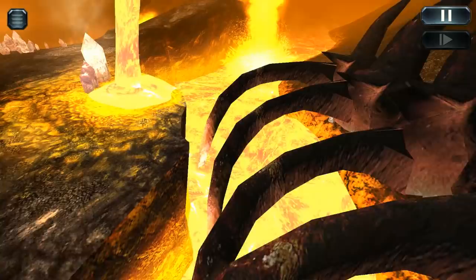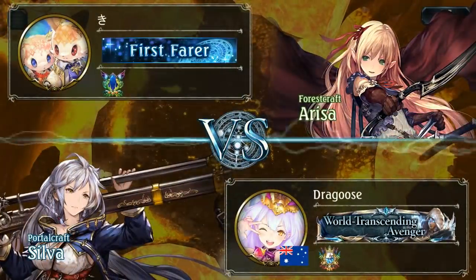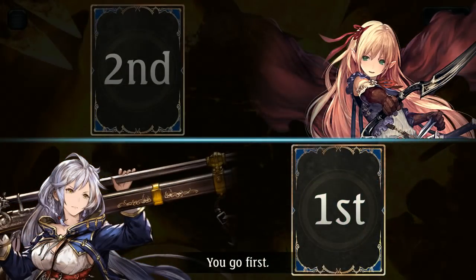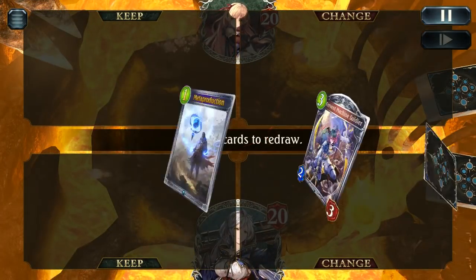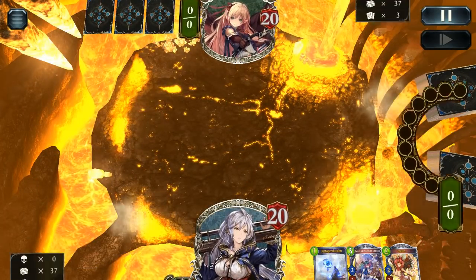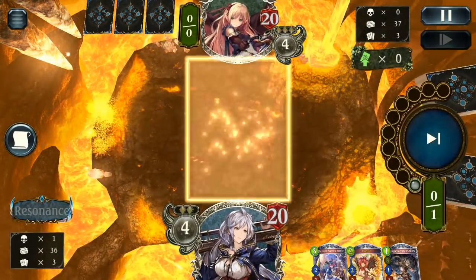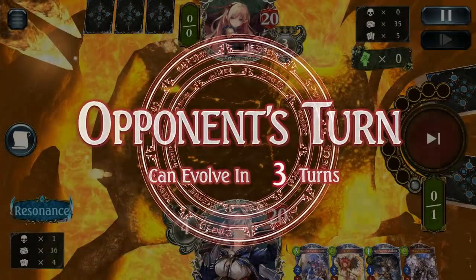Next up we're going against Forest. Forest can be a tricky matchup because those roach plays can really come out of nowhere and disrupt your play style. That said, it's not the be-all and end-all — typically you can actually do fairly well. You just have to make your plays count.